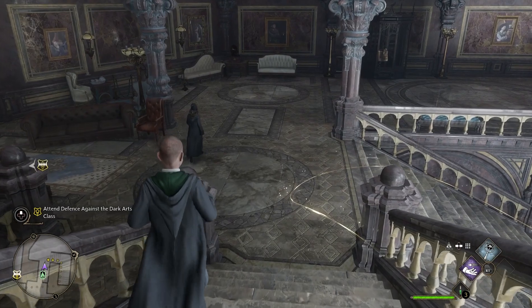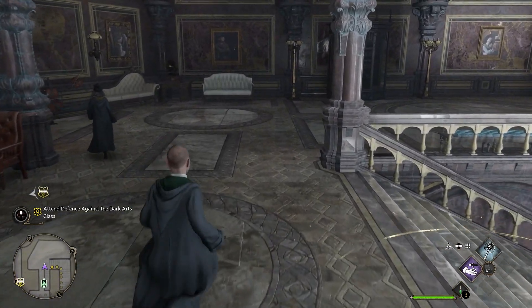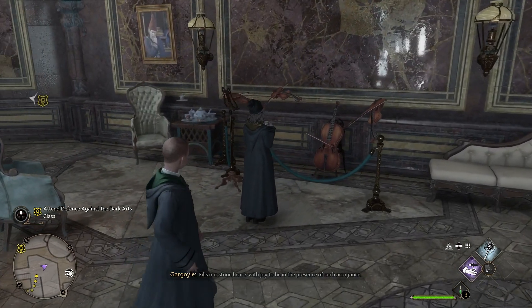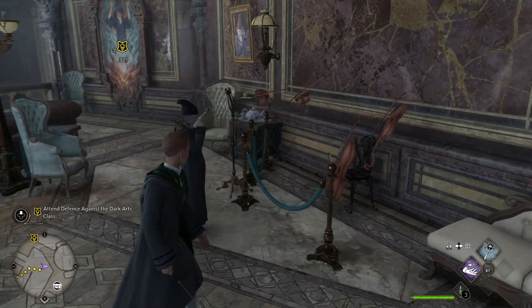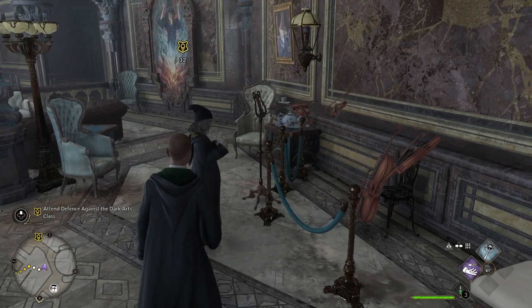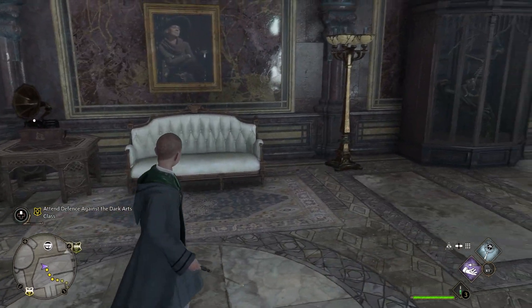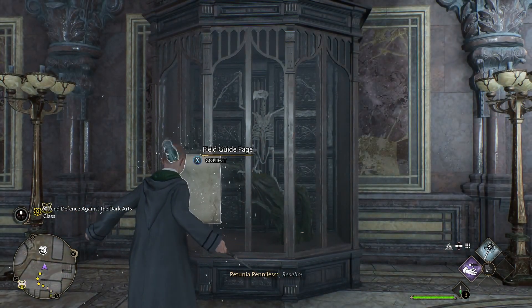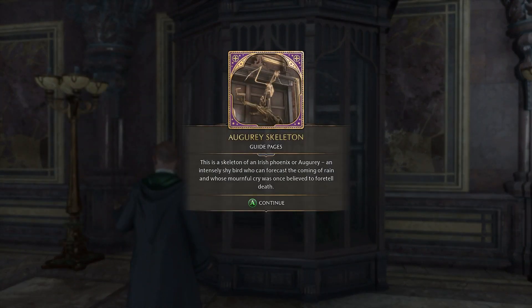This castle is pretty big. Oh, there's a field guide over there! Field guide page — Augury Skeleton. This is a skeleton of an Irish Phoenix, or augury, an intensely shy bird who can forecast the coming of rain and whose mournful cry was once believed to foretell death.